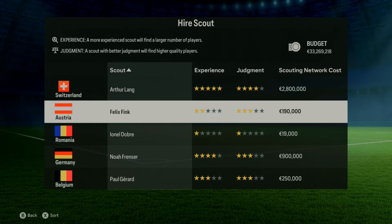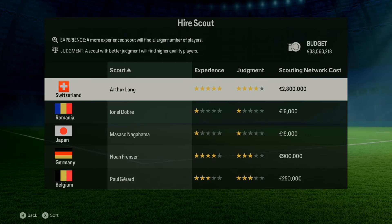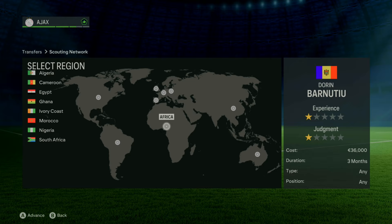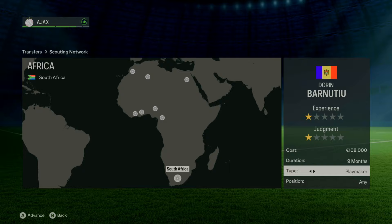It makes it more challenging, more fun, and more fulfilling when you do get a very promising youth candidate. Sticking with the youth academy theme — always look to scout in countries that club would realistically scout in. If you're a Championship club, they don't have youth scouts in Brazil or dotted around the world on different continents — they're staying within the UK. Likewise, Ajax have Ajax Cape Town, so you could send a scout to South Africa as well as the Netherlands. Look at the club's history to see where they get their youth academy products from.